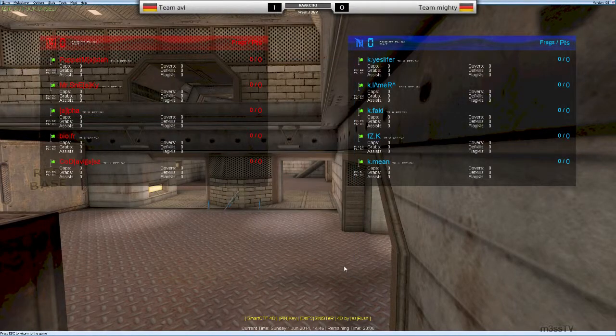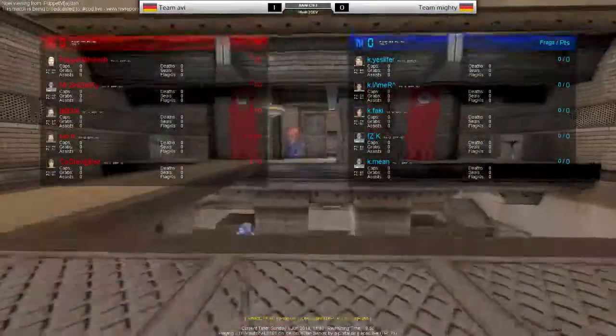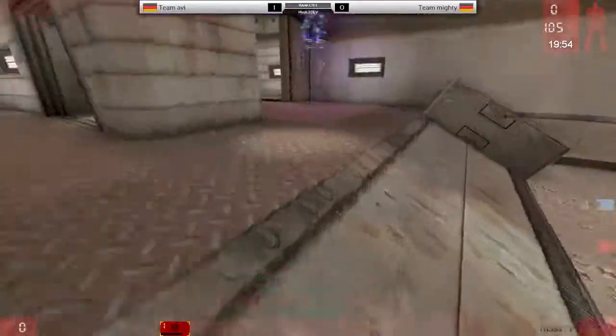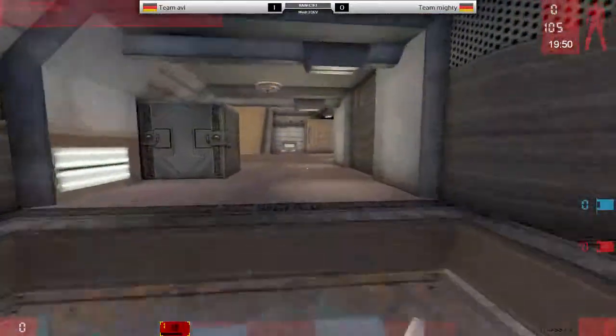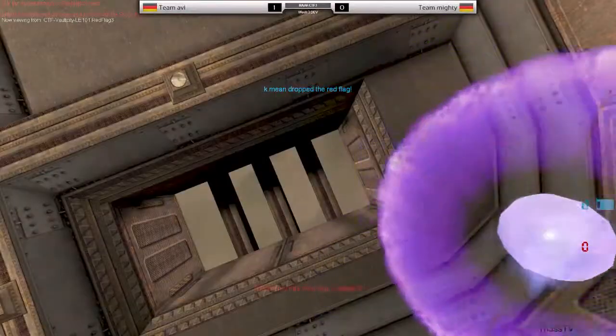We're going live. This is map two - it's Vault City, which is an extremely popular map in the CTF community, both North American and European. Team Abby did win the first map, as you can see from the scoreboard on top. I believe it was 2-0, but I'm not sure what map it was.